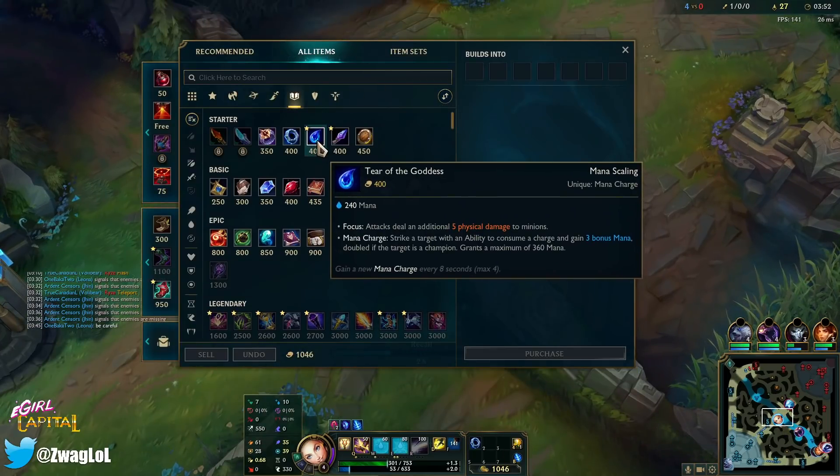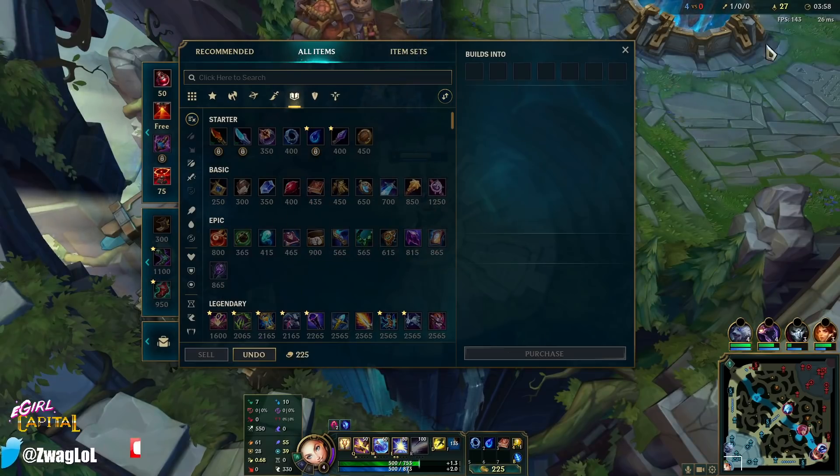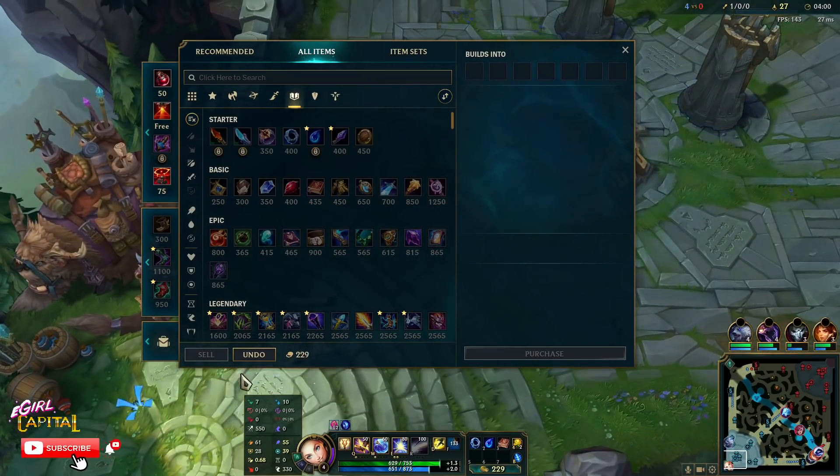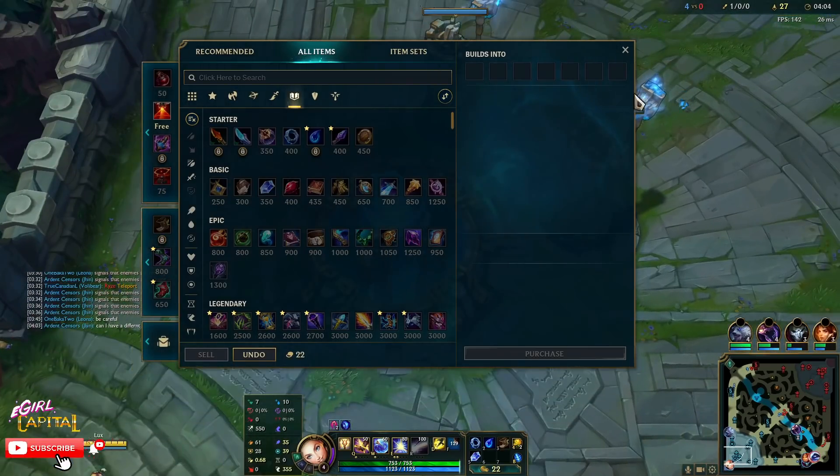We want to pick up a tear, because with all this haste is going to come a lot of spells, which will deplete our mana even faster. I'll get it. Let's see — can I get boots? I guess I'll get that.